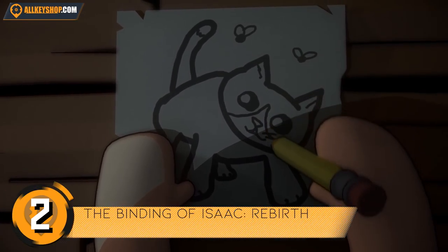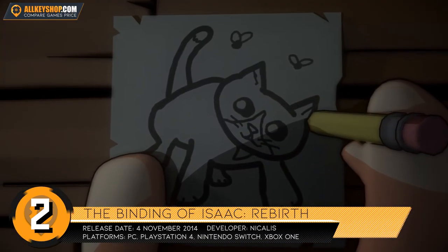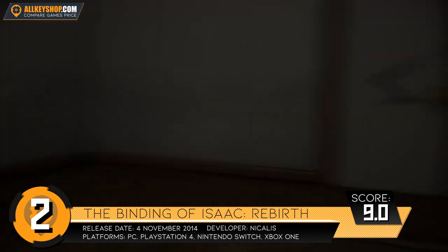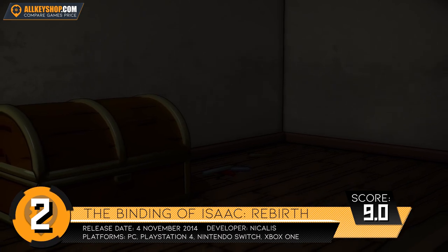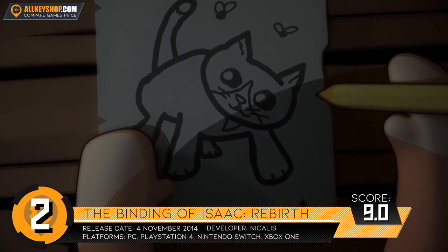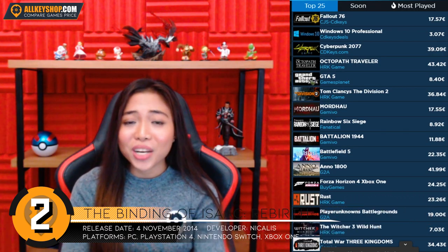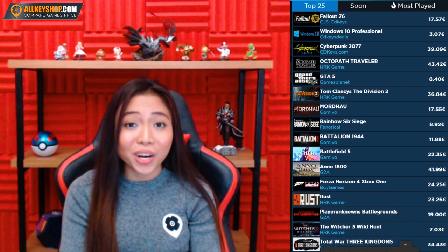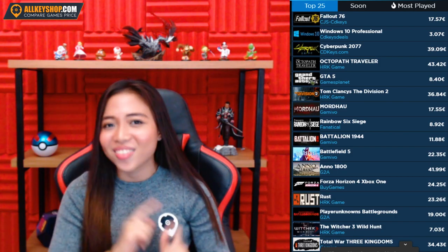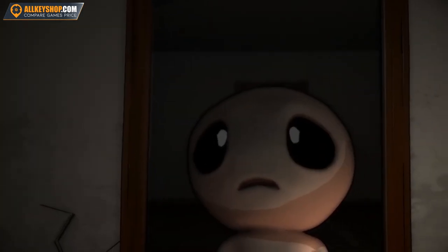The Binding of Isaac: Rebirth is a very successful product of persistence. When The Binding of Isaac was first released, it was rejected due to controversial content, among other issues. The developers then took it upon themselves to revamp the game and attach the Rebirth tag to it. All the hard work has paid off, and now this rogue-inspired action RPG shooter is one of the best pixel graphics games in the world. Grab your copy and join Isaac on some gnarly adventures.